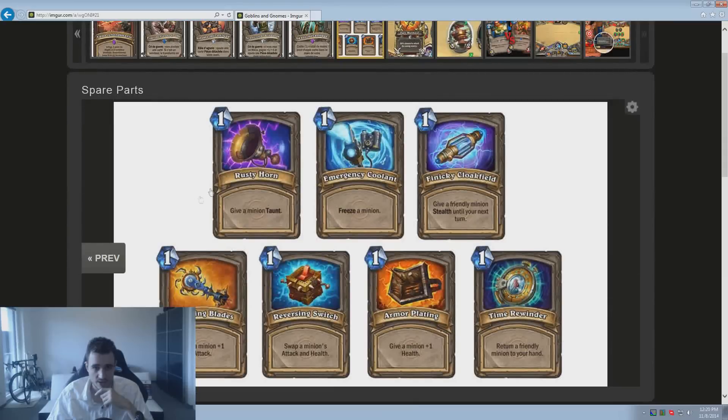Spare Parts — one minion gives you a Spare Part, which is a 1-mana card. They give small effects that already exist in the game: Taunt, freeze a minion, and so on. Some good ones are Whirlwind Blades, which give +1 Attack — really good with something that has Windfury — and Reversing Switch, which is basically a 1-mana Crazed Alchemist without a minion body. Time Rewinder is also good with Charge minions. All of those Spare Parts have their uses.